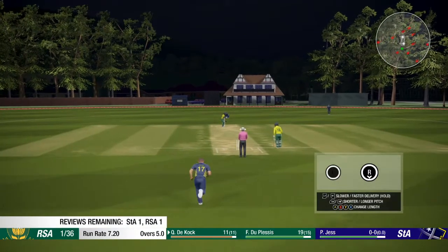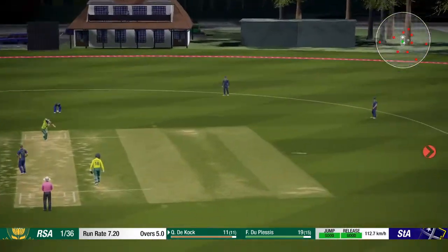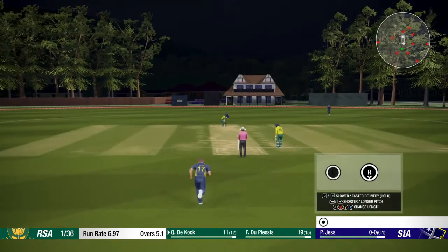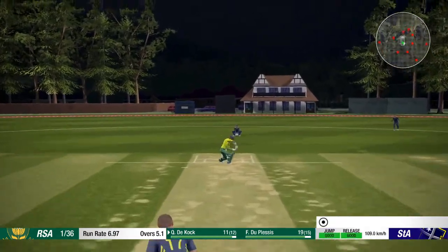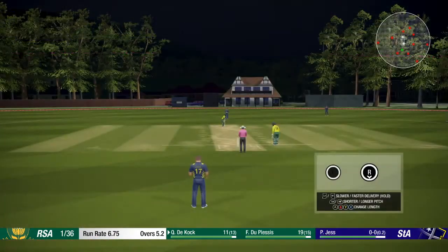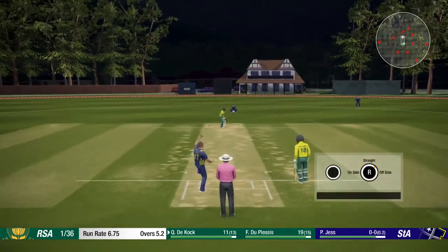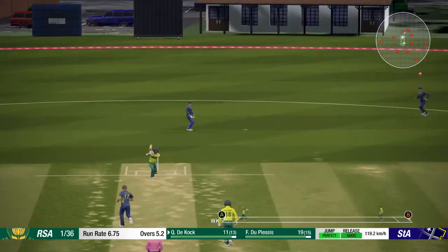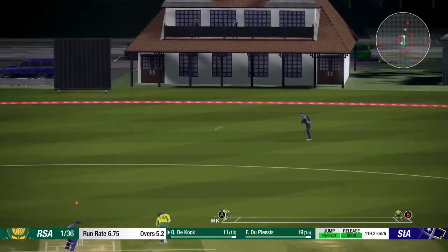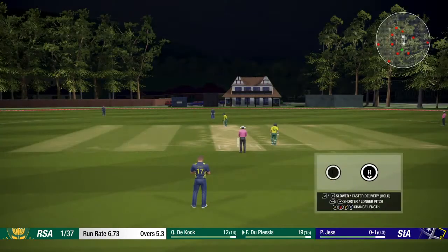Jessen to replace Armstrong. South Africa one for 36 at the halfway stage. Top ball first up. Cock on 11, this one's full and finds the edge. Third ball of the over for Jess, this one finds a big edge — splits the gap there between McLennan and short third man, they'll get one. Very tidy this from St Andrews.